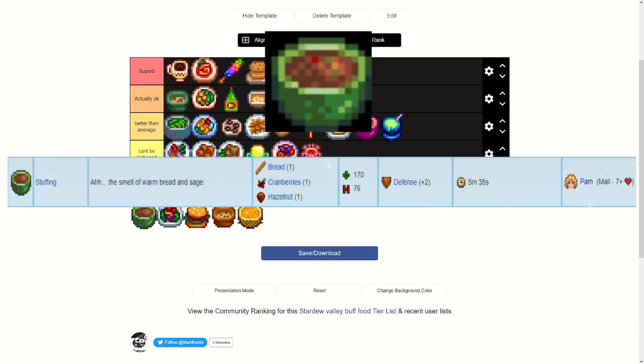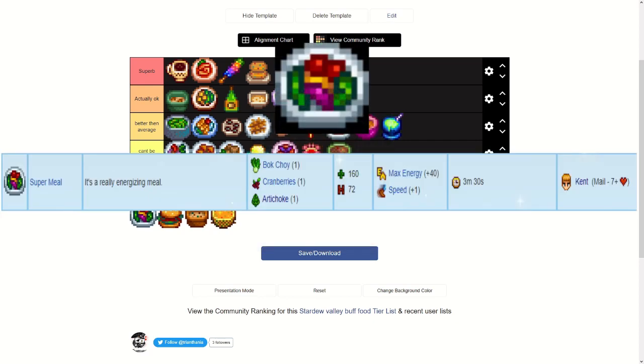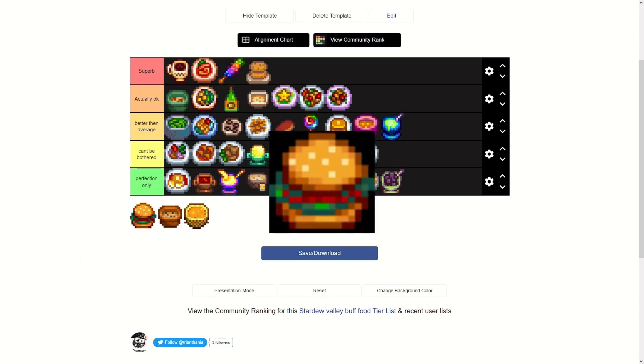Stuffing requires bread, cranberries, and a hazelnut — from Pam at seven or more hearts — but only gives plus two defense. Not worth it for that heart count. Super Meal from Kent at seven or more hearts requires bok choy, cranberries, and artichoke. It gives a speed buff and max energy. Anything with a speed buff is tempting, but this one's kind of expensive for just one speed and more energy. I'll put it in C.